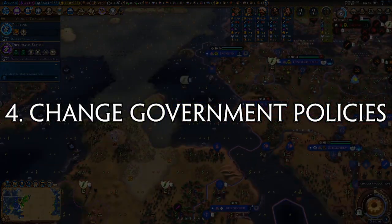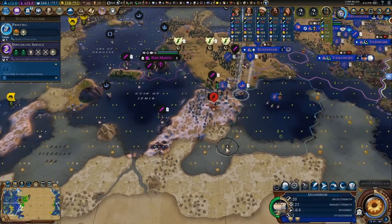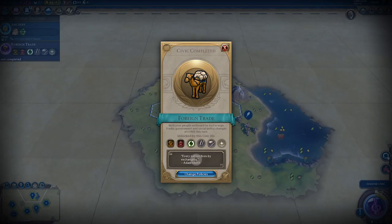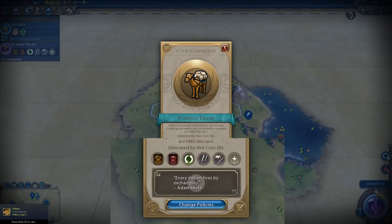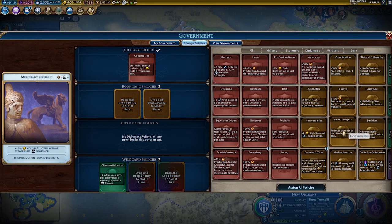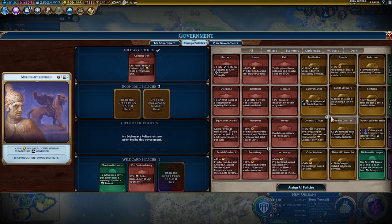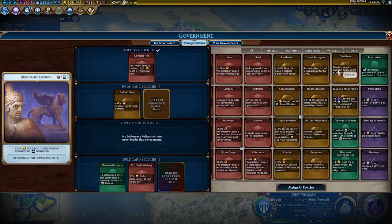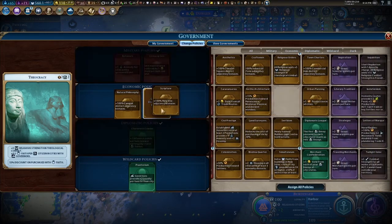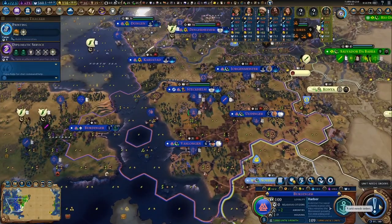Number 4: don't forget to change your government policies. Every time you finish researching a civic, your government is unlocked and you can make changes to it. Don't always be so quick to click out of the civic completion screen. Changing your government is super important because it helps you become more efficient. There are cards for different situations — such as when you want to upgrade units, quickly build settlers or builders, or go to war — and being able to choose the right policy cards for the right times is pivotal. There's actually a mod that gives you a reminder, and I'll talk about that and many other mods in future videos.